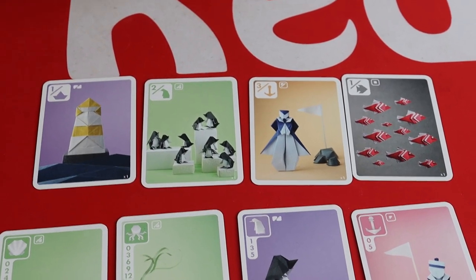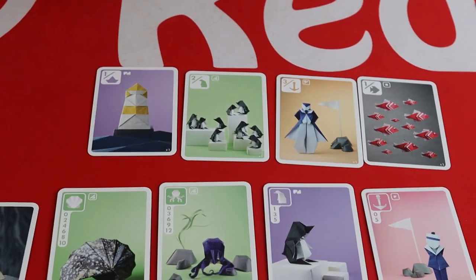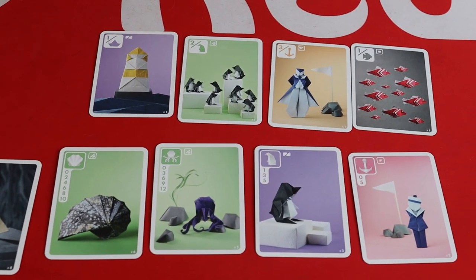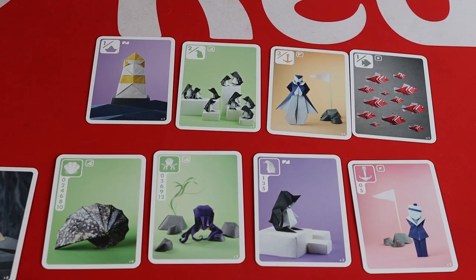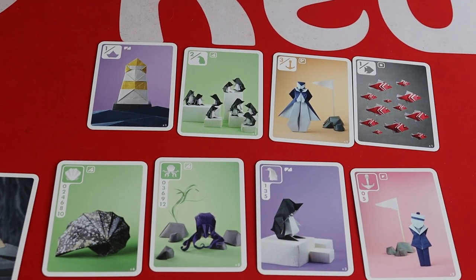Sea Salt and Paper is played over a number of rounds. The total points needed to end the game depends on the number of players — this plays at two, three, or four players. Two players play to 40 points, three players to 35, and four players to 30 points.